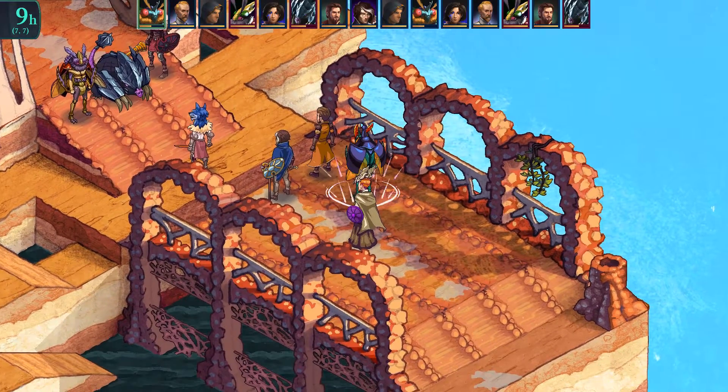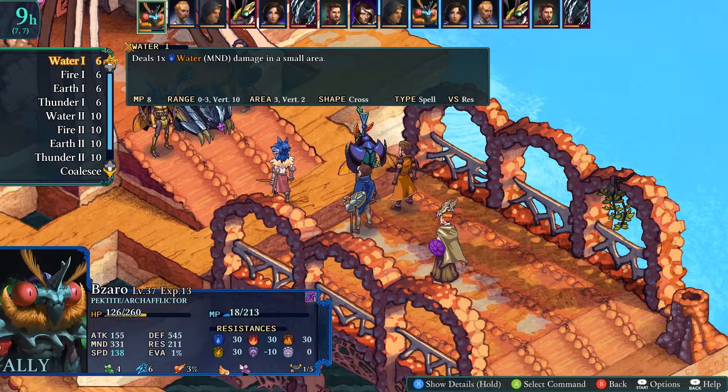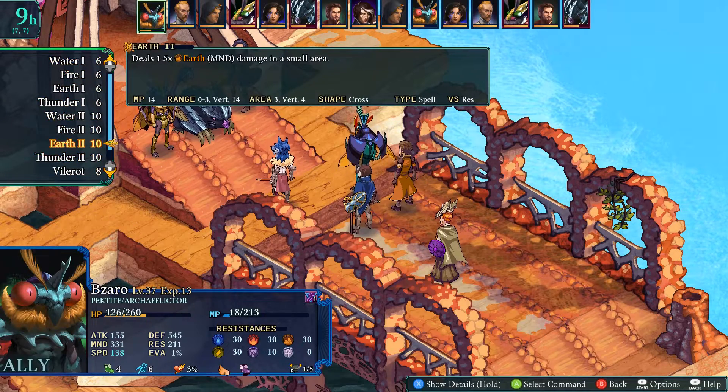I need to be able to stand here, otherwise my druid won't be able to heal him — sorry, my vessel. Let me rephrase: my soon-to-be druid vessel. Oh wait — Bizarro can't be healed, right man. We'll double... whatever, it'll be fine, I'm sure it'll be fine.